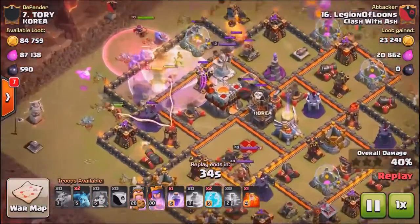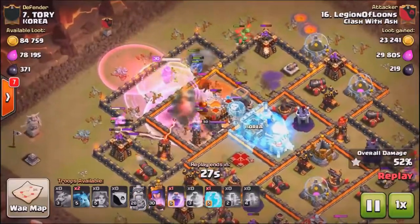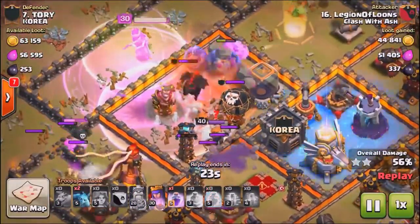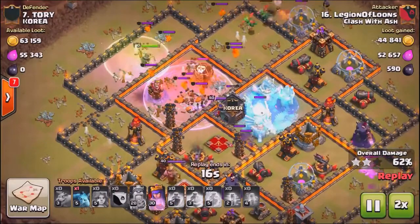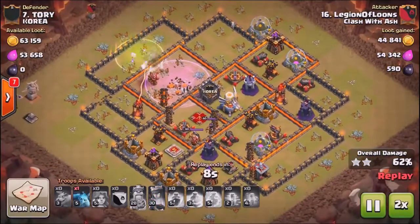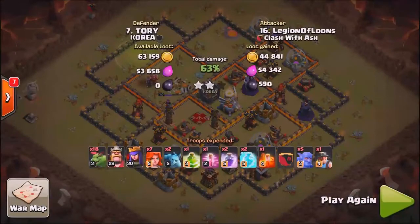This second attack — I actually brought you a video highlighting this strategy before, but it's worth showing again because it's so effective against these anti-3-star bases at Town Hall 11. It's the Baby Dragon 360 strategy, where you basically spread out your Baby Dragons 360 degrees around the base. That will get you the 50%, and then you just engage the Town Hall using a Jump Spell if necessary with some Valkyries, using all the rest of your spells to help your Valkyries and your heroes take down that Town Hall.